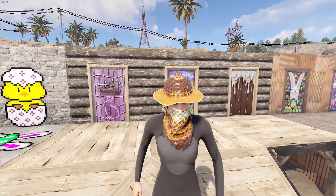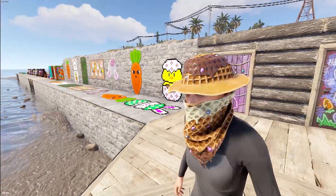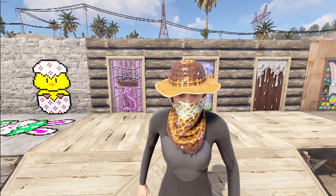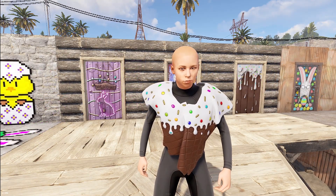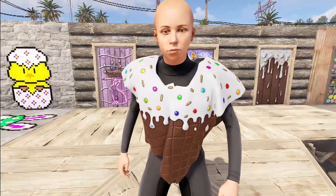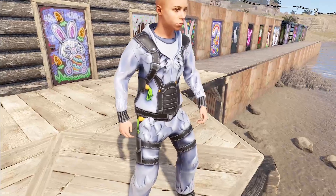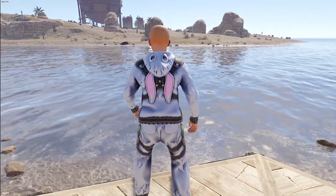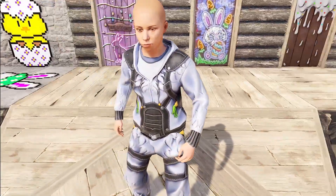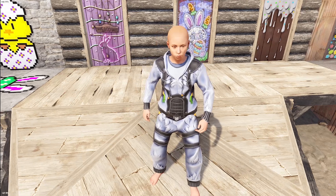Next we have a tasty set with a boonie hat and a bandana made to look like an ice cream cone and all sorts of deliciousness — this is the Sweet Treat boonie and bandana. Next we have the Easter Choco poncho, just some frosted chocolate in poncho form. Then we've got the Guardian of Easter hoodie and pants — there's actually a high-qual set that got accepted, so this was made to match it. It's got all sorts of straps, a very military look, and I love that all the gun holsters have carrots in them.